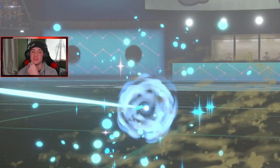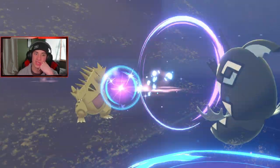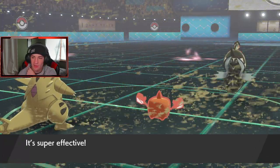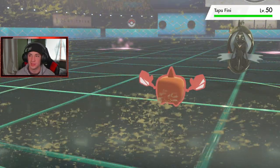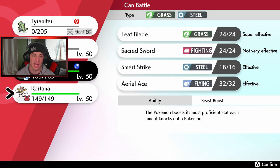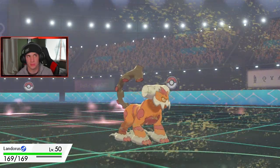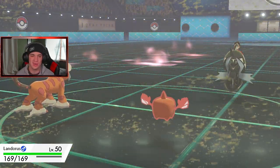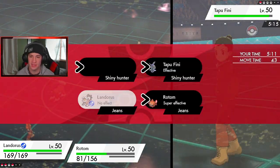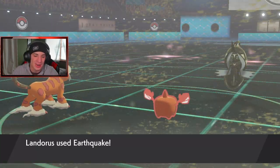We get rid of Metagross — he posed a bigger threat than Fini because we have Kartana. Moonblast comes out, that's fine. He's not running Muddy Water — I like that a lot. It's a 3-vs-1 now: we took out Regidraco, Metagross, and Whimsicott. We got this in the bag! Rotom-Heat has Levitate so we can EQ no problem, then Thunderbolt to clean up. GG — let's go! Win number one and we're off to a good start.